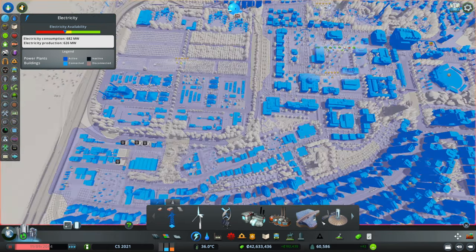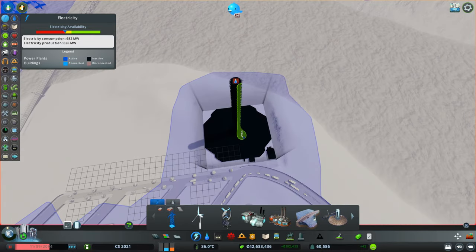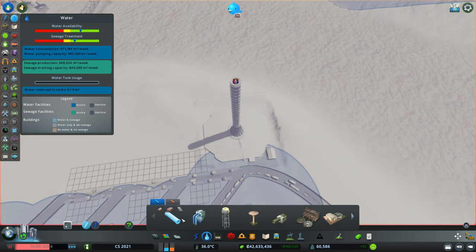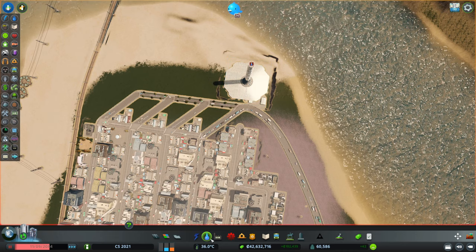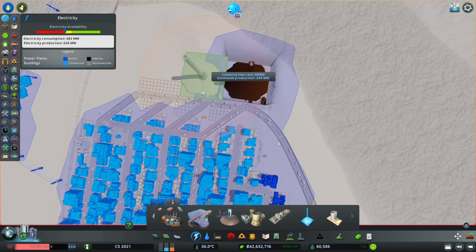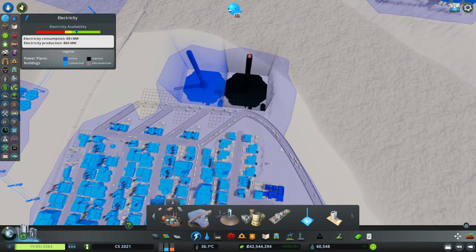We do not have enough power — how come? We had more than enough just a minute ago. Actually it's not the power, it's the water we're lacking here. Interesting. You get some water — no problem. But I think it's time for another updraft tower anyways, so we're gonna install our second one right next to the first one. Now electricity is doing great again — more than enough reserve.